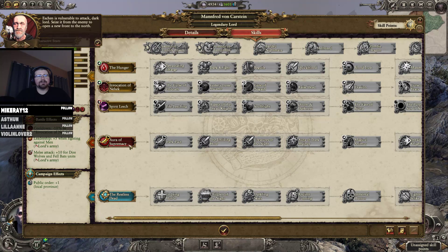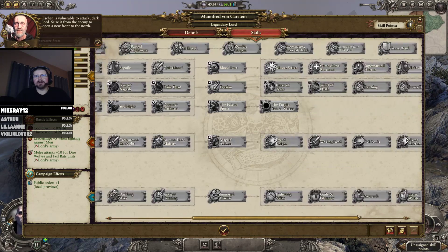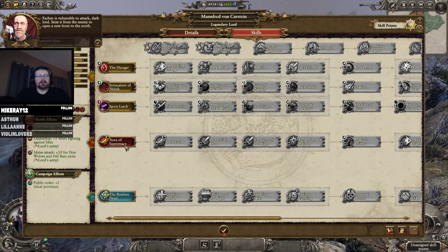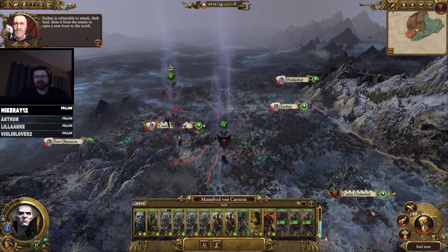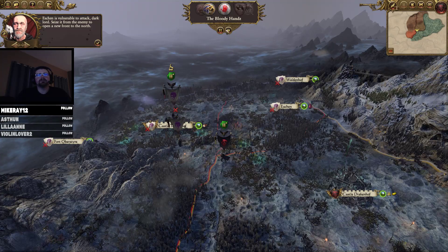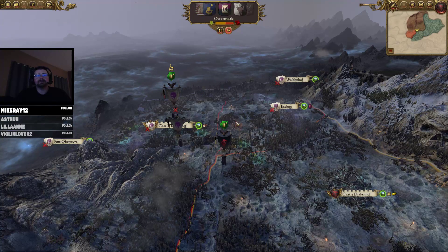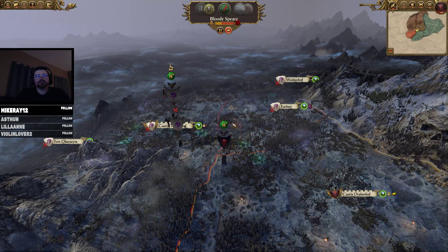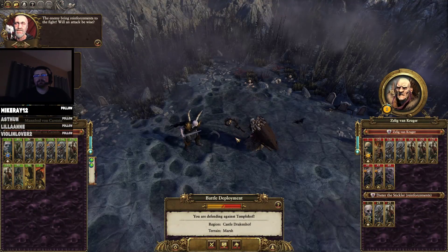They redesigned all of the skills for all the heroes in the vampire counts — Manfred's kind of the same. We want campaign movement first, then aura so we can get where we need to be. Actually, I have a really nice supply of magic coming in for the first little bit here. The enemy bring reinforcements to the fight — will an attack be wise? Oh man, that is a lot of dudes.